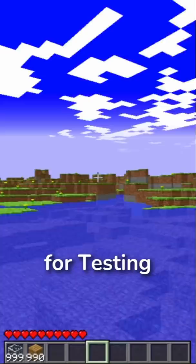And finally, when strongholds were added, there was no way to locate them using eyes of ender, so giant glass pillars marked their location instead.